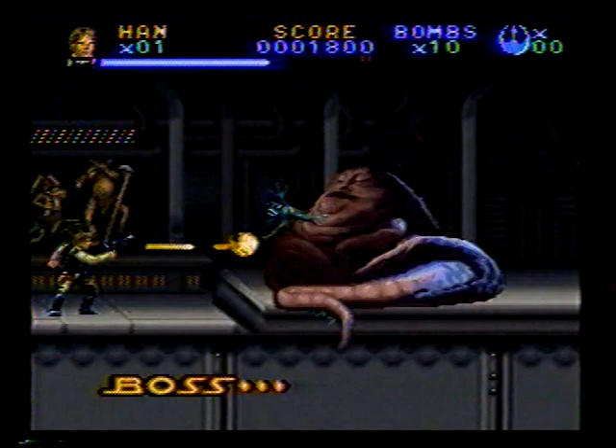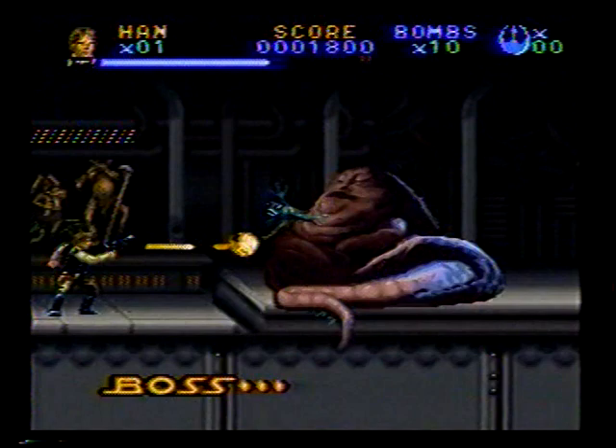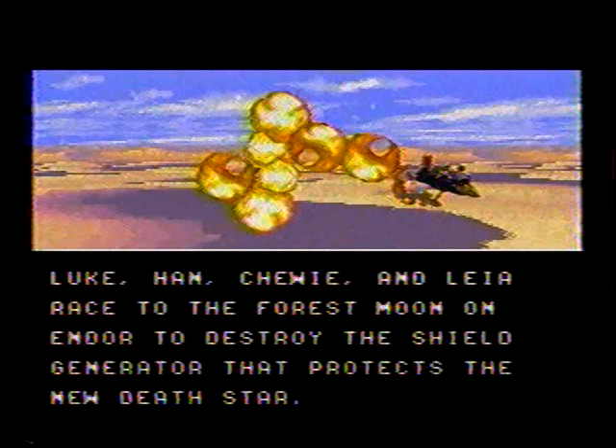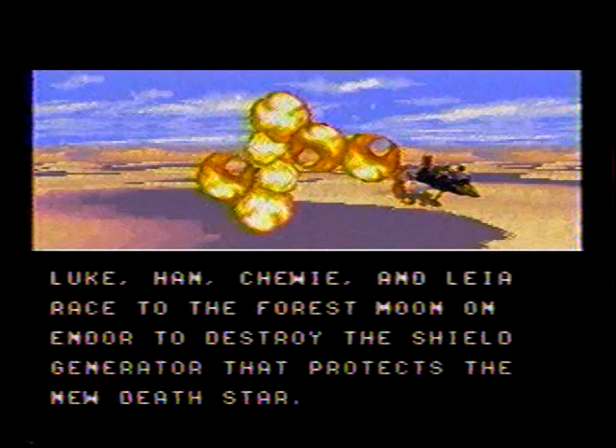Defeat Jabba with Han's blaster just as you did with the Rancor. Jabba will belch frogs — remember when he ate them in the movie? — but the frogs will fall right onto your blaster fire. The battle with Jabba is awesomely fun, but after his demise, the plot will shift to Endor.